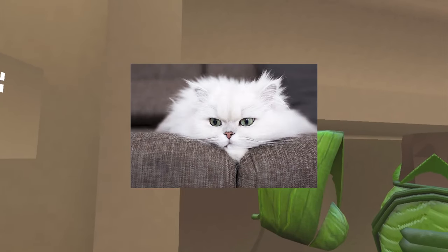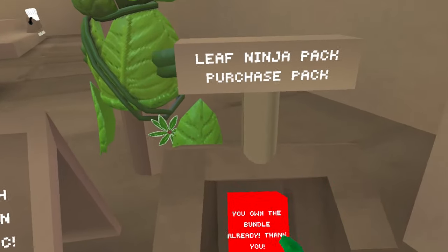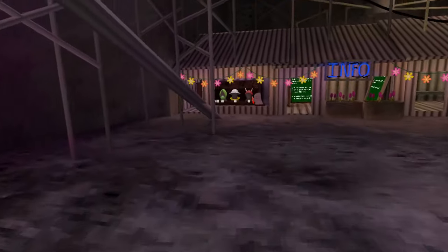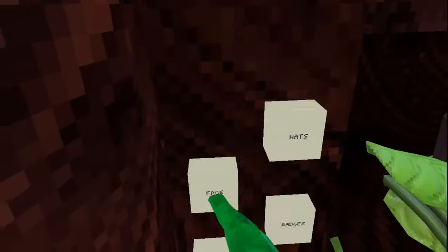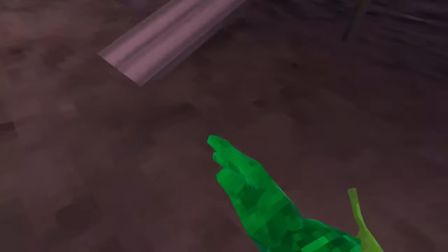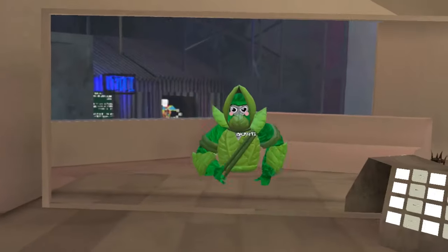I'll type in my Meta PIN — hopefully I won't leak it. It's loading... 'You own the bundle already.' So yes, we actually received the bundle. Let's check it out — I want to see how it looks because I haven't really seen many people wearing it in-game. Wait — this is a holdable? Wait, this is a shuriken! I was correct about that!